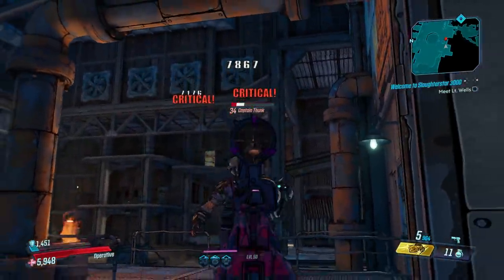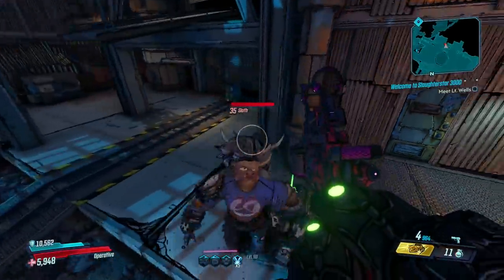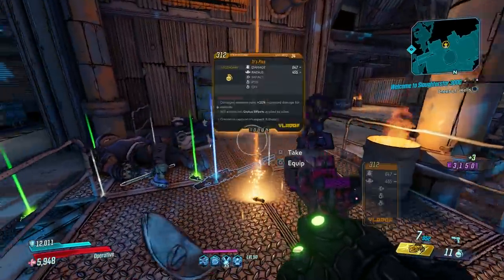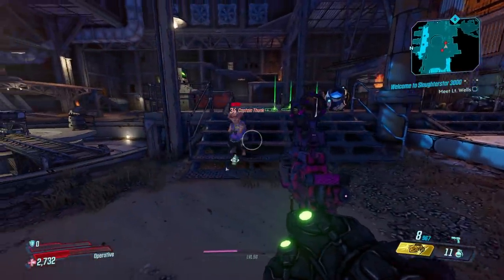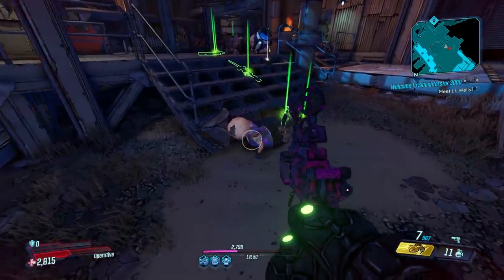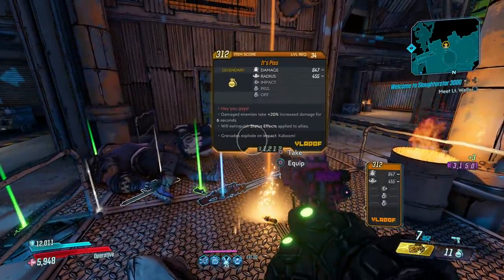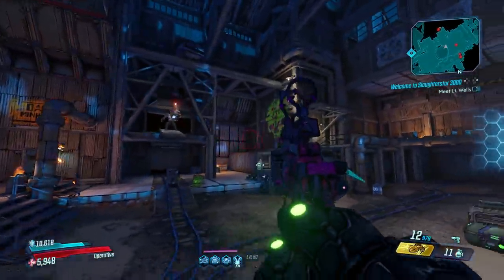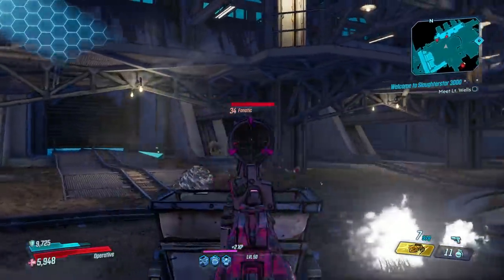You can kill Thonk off of Sloth's back to occasionally trigger Sloth to say a little word about his tiny friend. Likewise, you can also kill Sloth first to get Thonk to say a voice line about him. Neither enemy is all that challenging — the main difficulty comes from all the other enemies in the room. If you're on Mayhem modes, you'll get a ridiculous number of badass spawns, so I'd recommend just going with Mayhem 1 here.